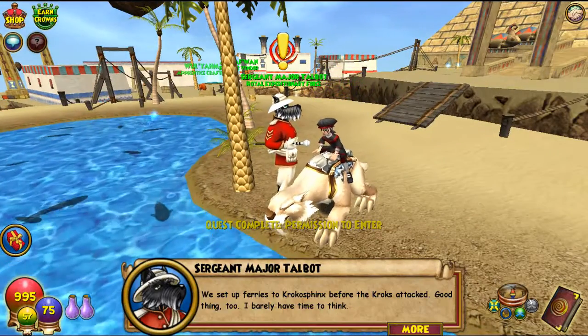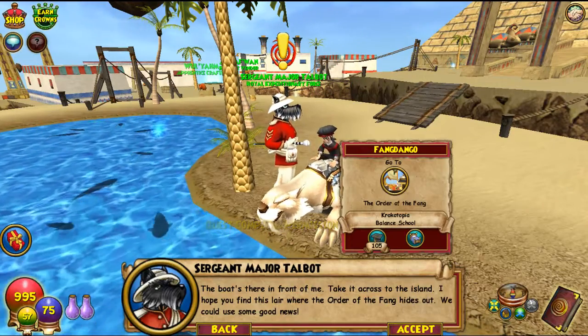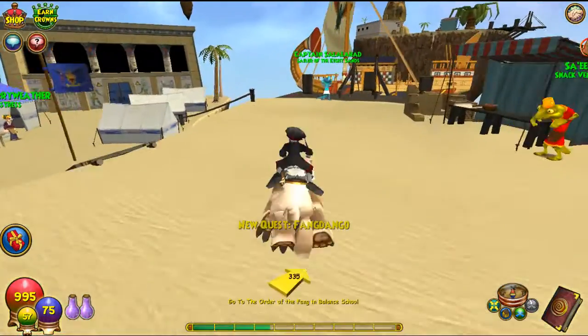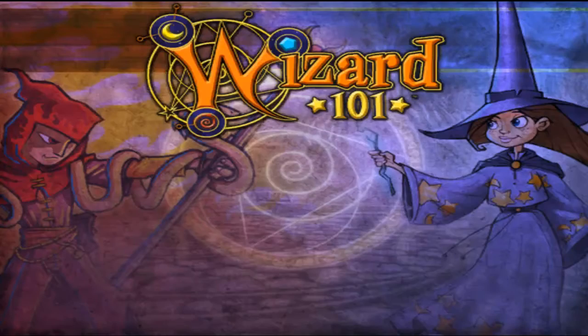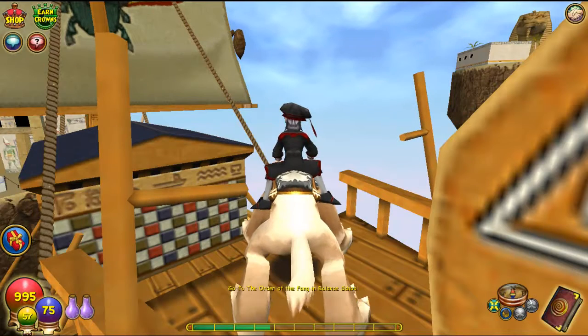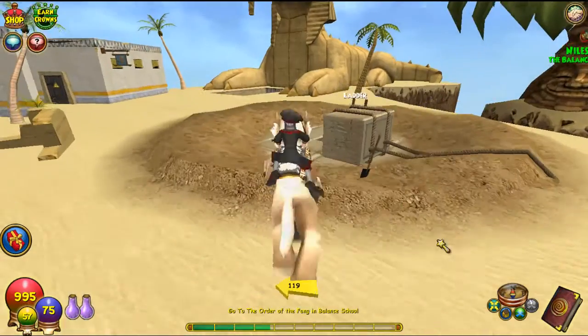Croc's attacked — good thing too, I barely have time to think. The boat's there in front of me — take it across to the island. I hope you find the lair where the Order of the Fang hides out; we could use some good news. Alright, so we're basically going to the Balance school. I'm pretty sure this is the Balance school — yep, there we go.